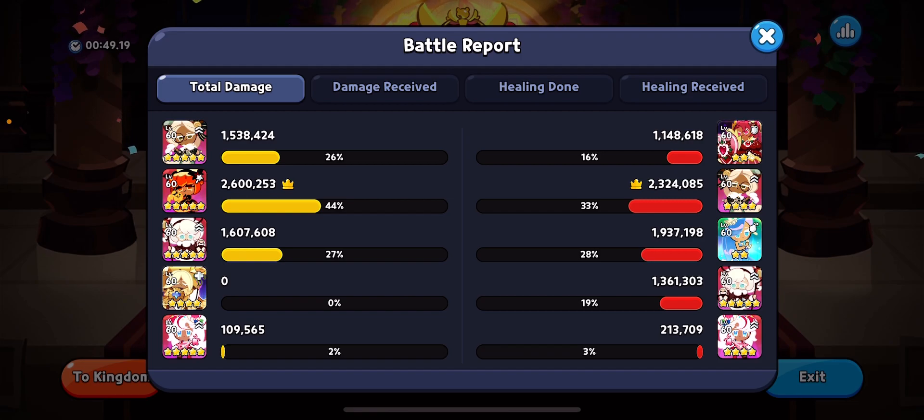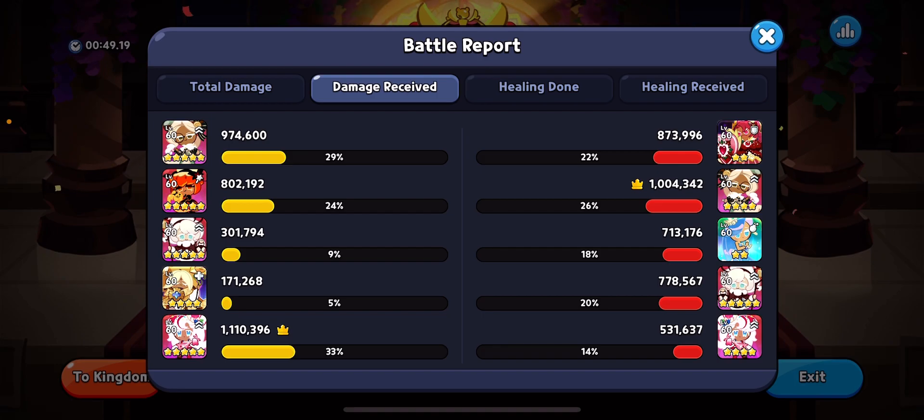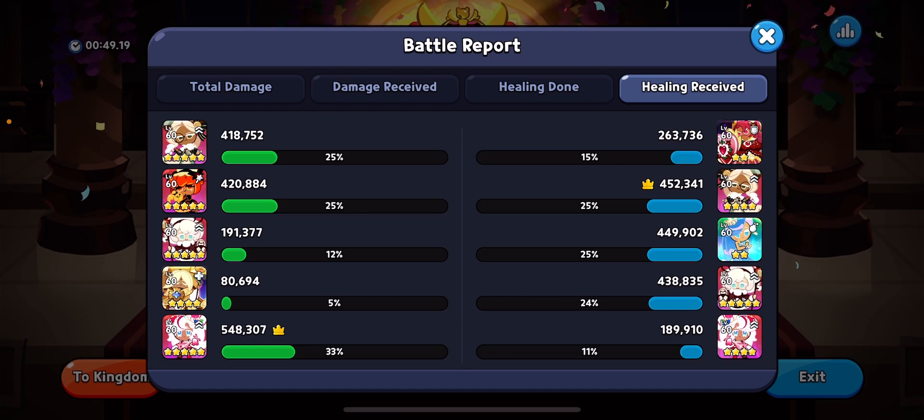Even though their Eclair and Seafairy did some really great damage, and even their Cotton and Hollyberry, we were able to outheal the problem and had Pom Pom at the end. Looking at damage received, Parfait took the biggest beating on our team because there's just no defense there.